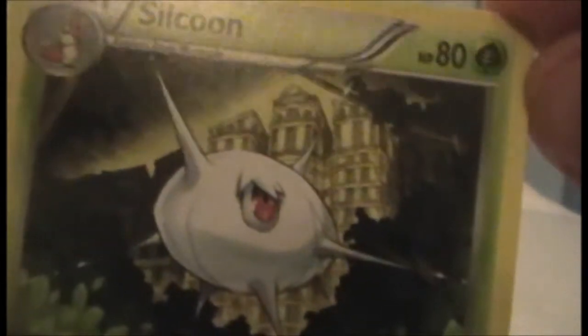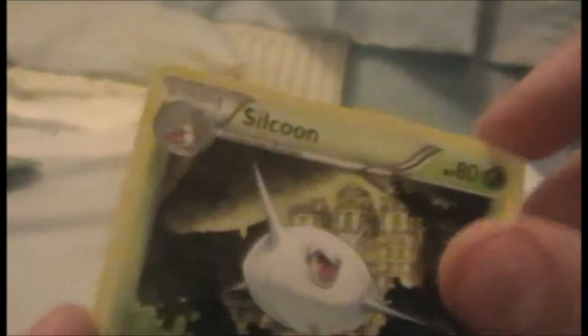A Swablu — Normal type. There's a toy car it's playing with. Then we have a Silcoon, which is pretty cool. It's just dangling from a leaf, as Silcoon does.